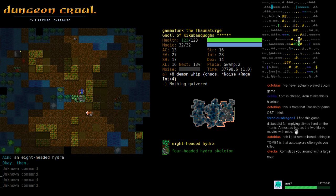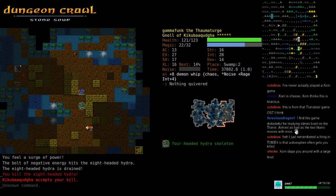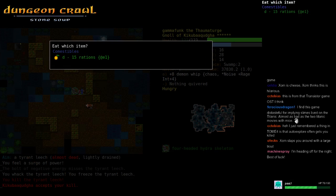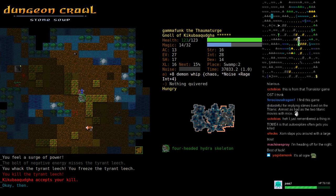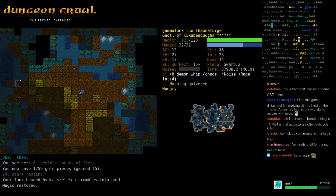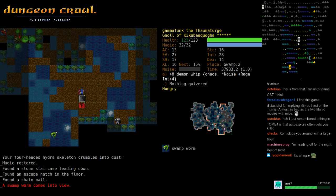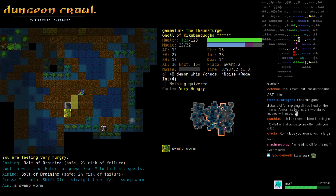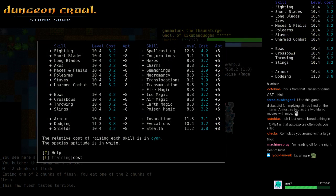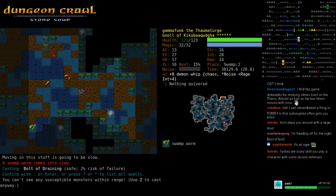An eight-headed hydra — because my defenses are good I'm not totally petrified by being next to it. This is one of the basic things you learn if you set up a character that has some decent defenses: you can stand next to some relatively scary monsters and use spells on them a few times. But if your deep elf has 12 EV and no fighting trained, it's much harder — gnolls at least have basic HP so it's not as bad.